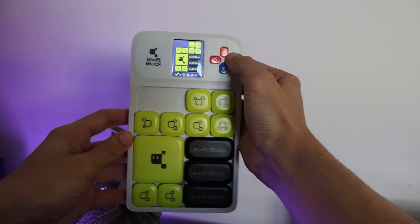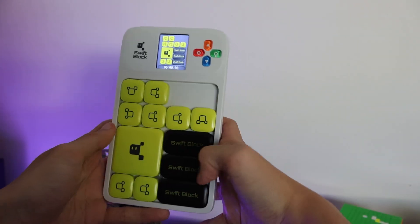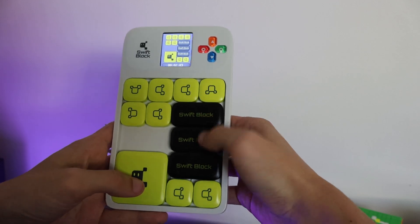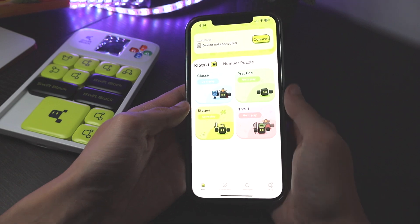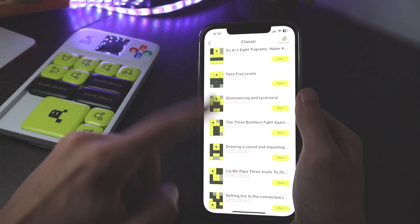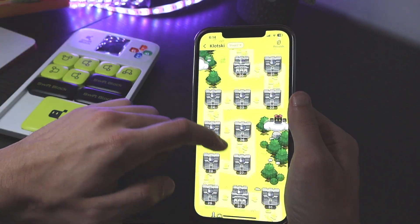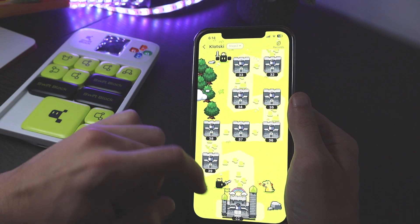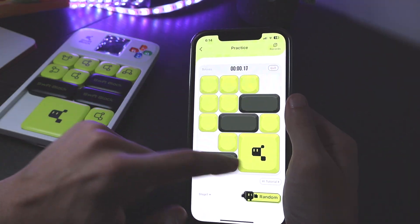Once it's set up exactly as shown, you press OK and as soon as you start moving the timer starts — and there you go, solved. There's also an app that comes with it. You can connect the puzzle and access different modes. There's a Stages game where you go through levels that get harder and harder, which has a real gameplay feel. There's also a Practice mode that teaches you how to solve it.